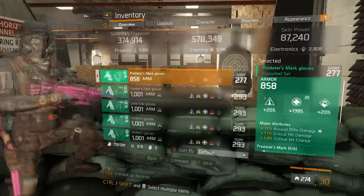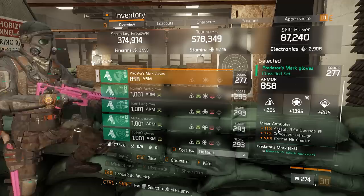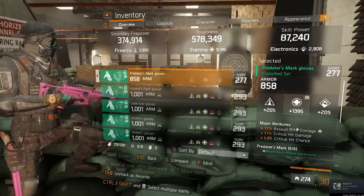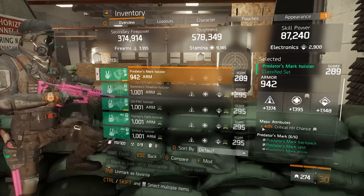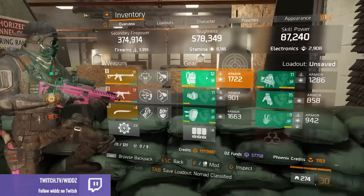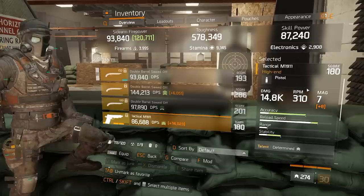Gloves: assault rifle damage, crit chance, crit damage. If you're mainly using House then go SMG damage instead of AR damage. Don't put both assault rifle damage and SMG damage on the same glove because you'll lose crit damage or crit chance — have two separate gloves, one with AR and one with SMG damage. Most people use House almost 100% of the time anyway so I like AR gloves. Holster: crit chance — there's nothing else really good there; health and skill haste are options but crit chance is definitely the way to go. Pulse critical hit chance on the gear mod as well. For the secondary: Determined, Destructive, Predatory — would prefer Sustained instead of Destructive. Also have a low gear score pistol with Determined and Coolheaded to get my ultimate back faster.